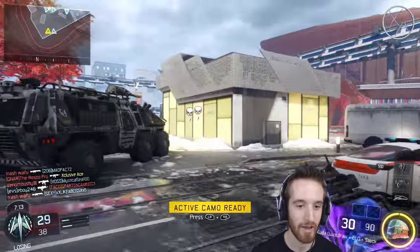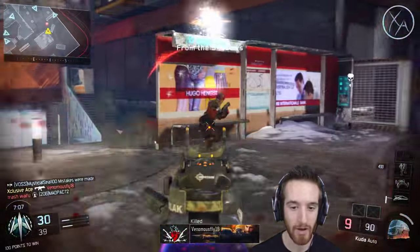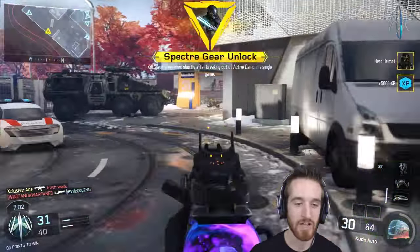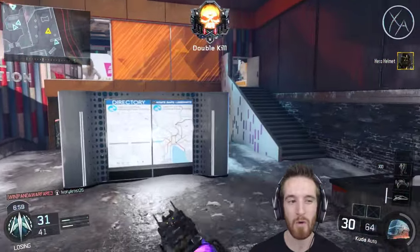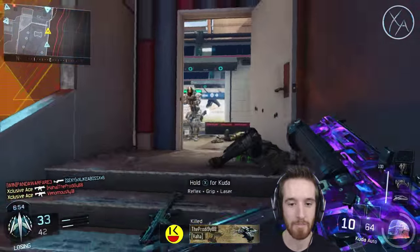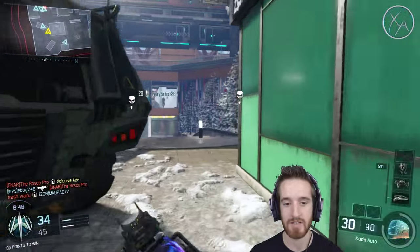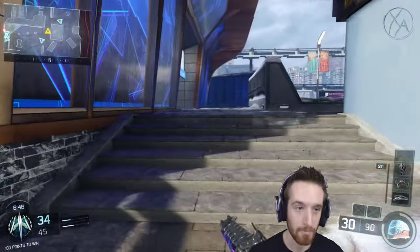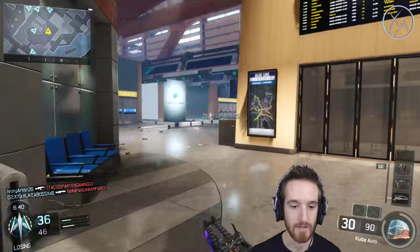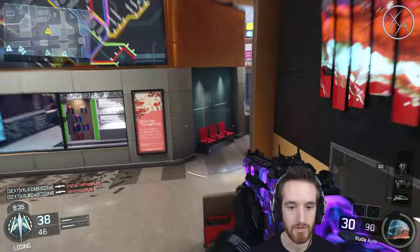If I'd hit that first gun butt I would have been good. That's kind of bad timing there — I heard footsteps in this building and thought they were coming around. But there we have it. Let's get one more since that was a little sketchy. It definitely helps if you have Six Sense or Awareness so you know when you're about to get into a gunfight, or even just a UAV up — something like that so you can go into that gunfight with confidence.